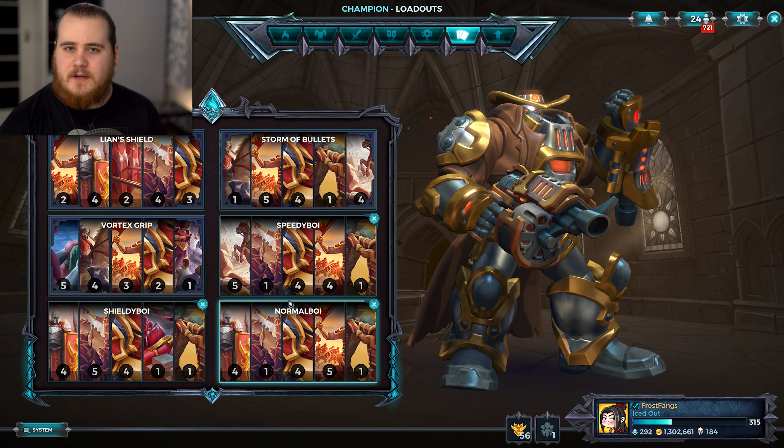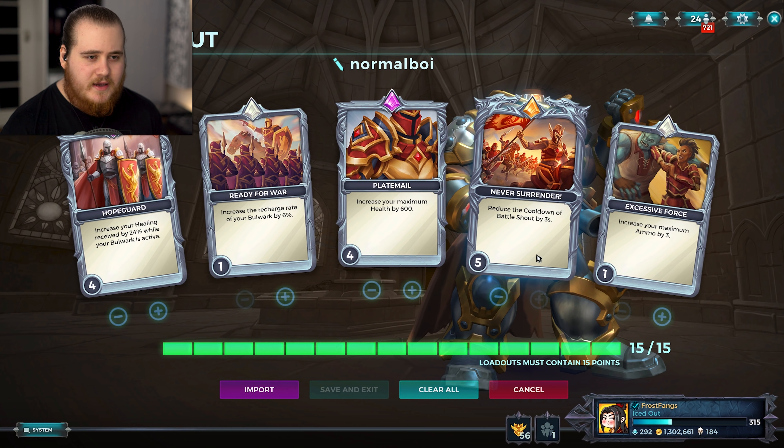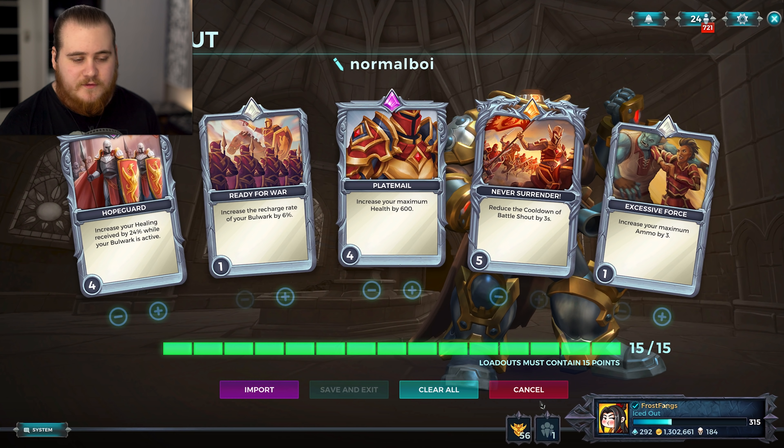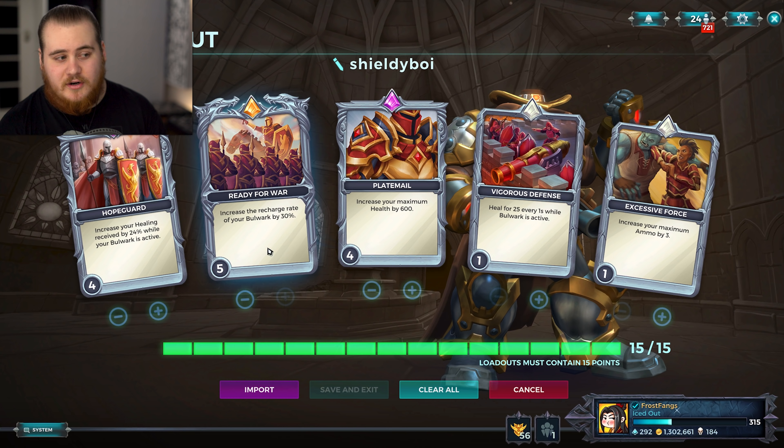If you want to see my more normal setups I might make a video on those sometime soon, but they are just here. This is the normal one — closest to the meta choice: cooldown reduction, increased healing and extra health, then two useful filler cards. Then there's a max shielding setup where I grab the hand shield and get in the way with the 30% extra charge rate.